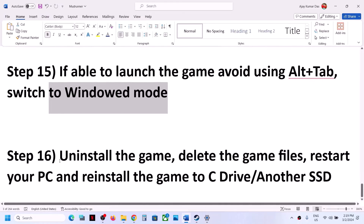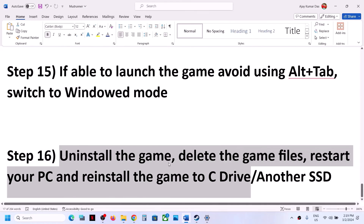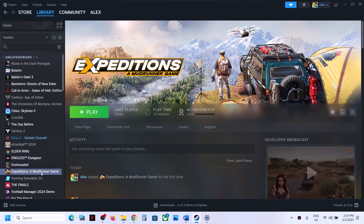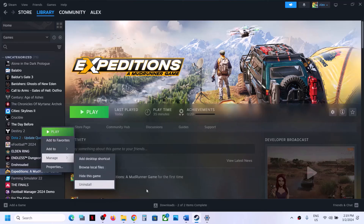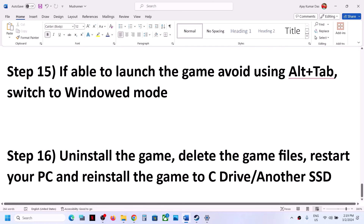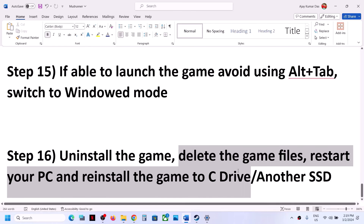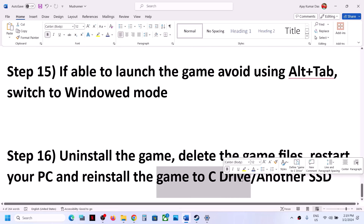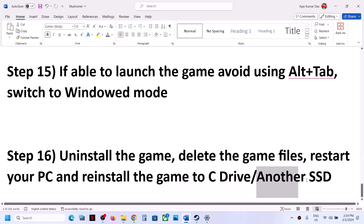If nothing is working, uninstall the game. After uninstalling, go to the game installation folder and delete the remaining game folder, then restart your computer and reinstall the game to the C drive. If the game was already installed on C drive, try installing it to another SSD and check.